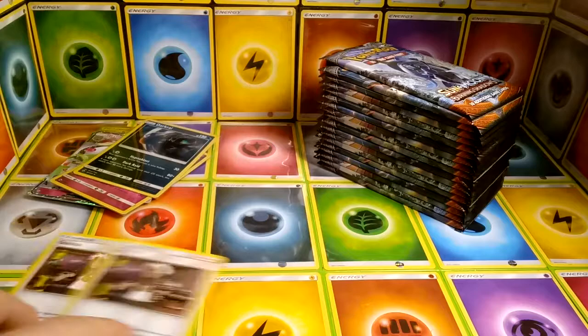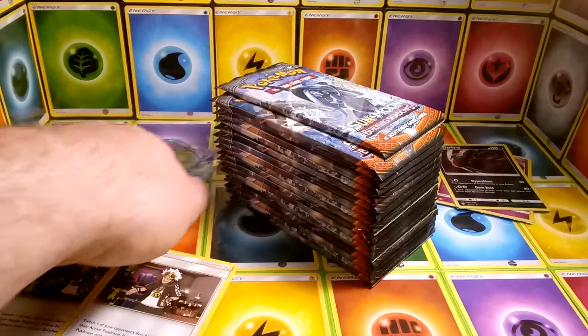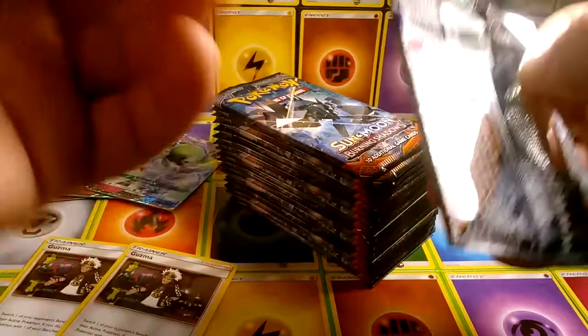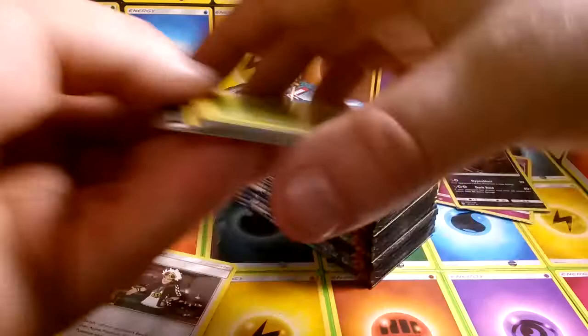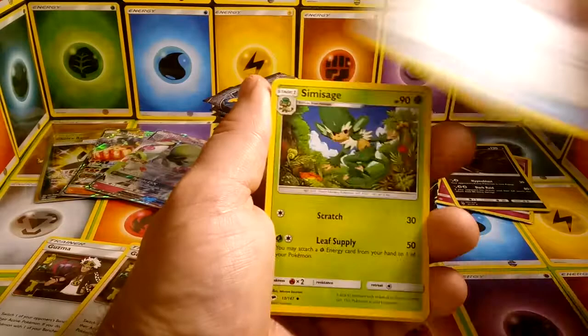Moving on to side number two. So far we have two Guzmas, two holos — Diancie and Darkrai — the Gardevoir GX, Machamp GX, and the Secret Rare Choice Band. That's pretty nice. I think the Full Art Guzma is really the one that everyone's shooting for, so we'll see if we're lucky enough to get one of those. We've already gotten that Secret Rare Trainer, but crazier things have happened.